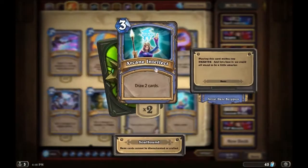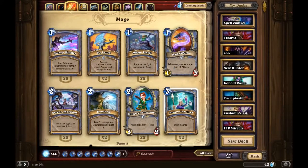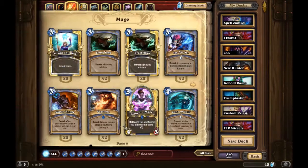Arcane Intellect — draw two cards. This card is debatable, pretty much personal preference. Some people think it's a waste because three mana to just draw two cards isn't great. But if you don't want to run Arcane Intellect, you could run Gadgetzan Auctioneer, or there are plenty of other cards with card draw.